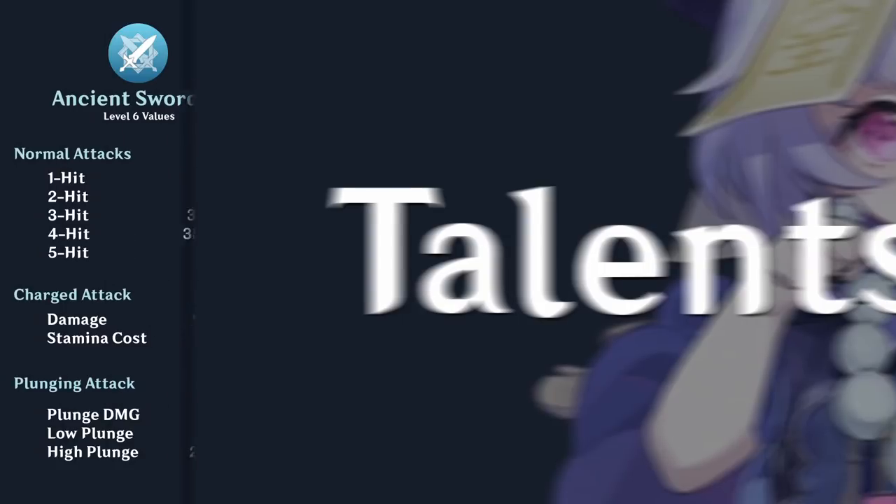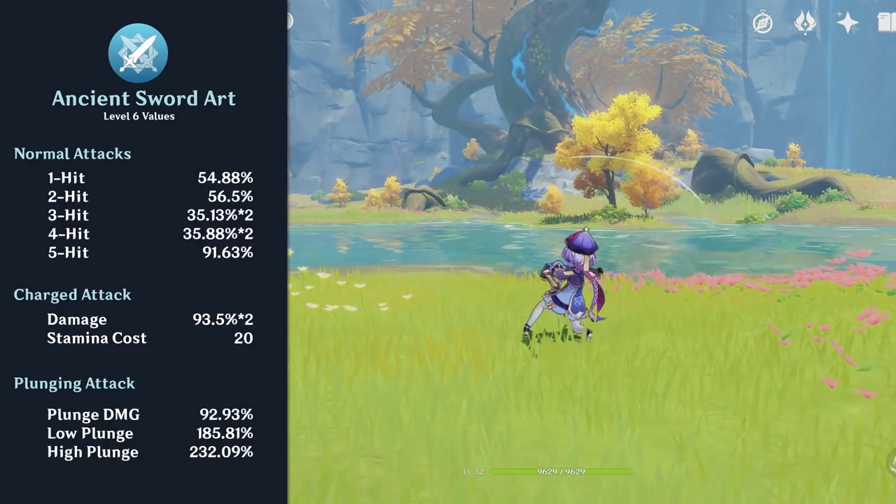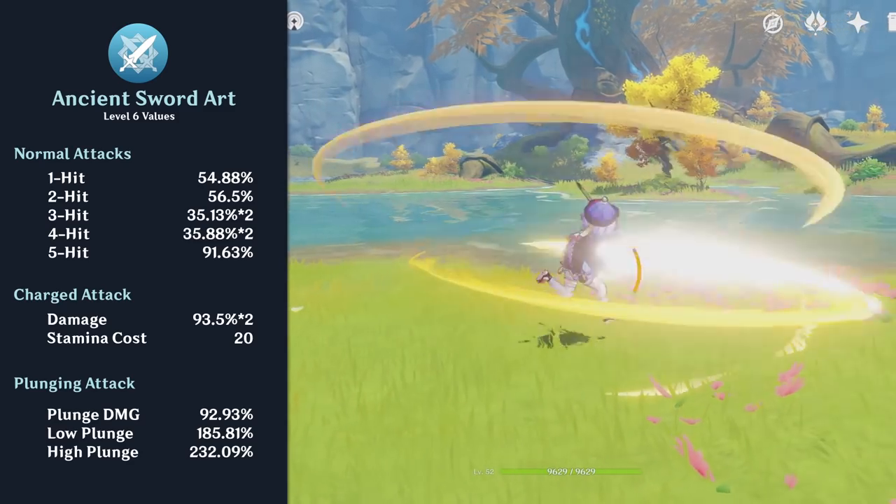Chi Chi's normal attack talent is called Ancient Sword Art. Her normal attack string is a 5-hit combo and her charged attack hits twice.